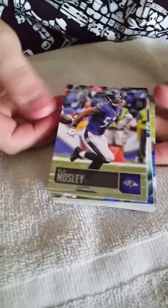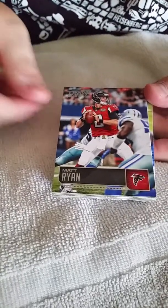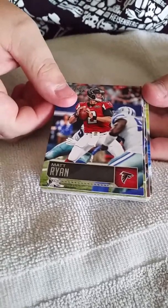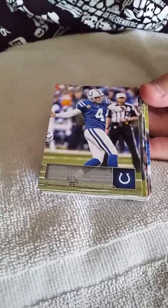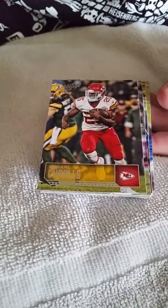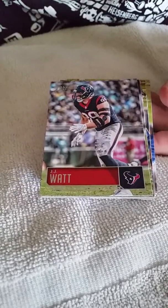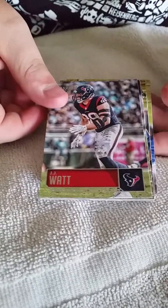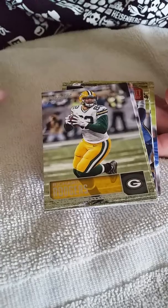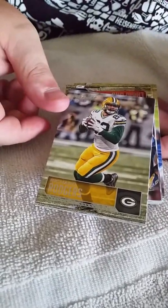Okay, first card is C.J. Mosley. We got Matt Ryan, quarterback of the Falcons. We got Adam Vinatieri. Jamal Charles. J.J. Watt. We got Richard Rodgers of the Packers. Woo, I like that one.